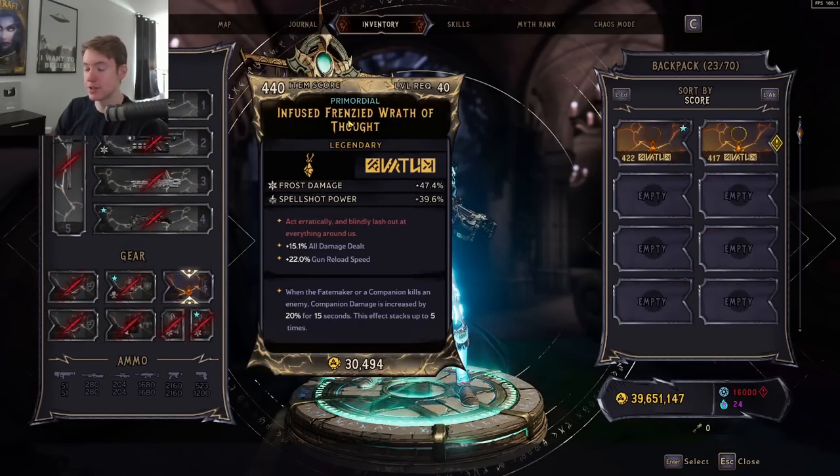For the amulet, I have a Frenzied Wrath. You want Frost Damage and Spellshot Power — you could also get Dark Magic here if you wanted to. All damage dealt is insanely good, and the Frenzied Wrath is going to give you extra companion damage after you kill an enemy, stacking up five times. There's not a whole lot of options on the neck, so honestly just try to get Frost Damage and Spellshot Power, and then all damage dealt.